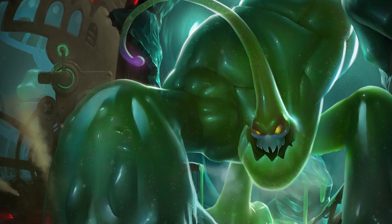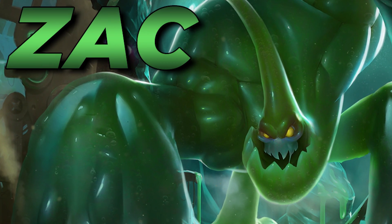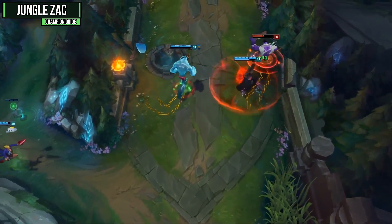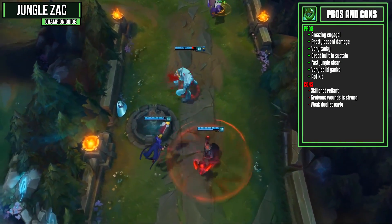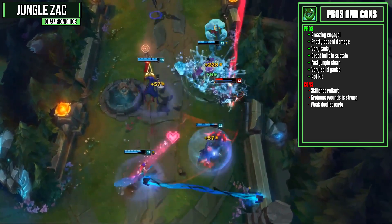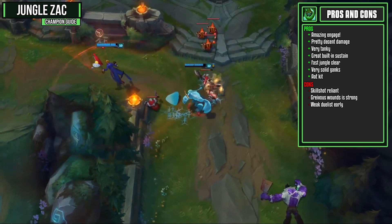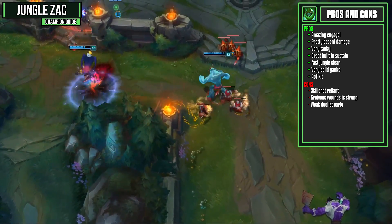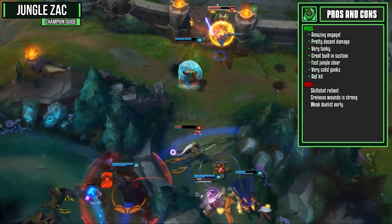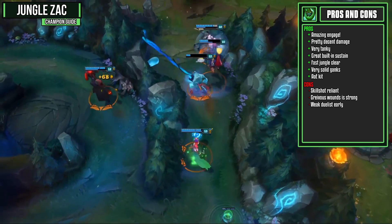Welcome to another Season 7 champion guide. Today I'm covering Jungle Zac — the secret weapon. Why would you pick Zac? He's got amazing engage, pretty decent damage which is both AP and AOE, making him a really solid pick in an AD-heavy team. He's also very tanky with really solid built-in sustain and a very fast jungle clear because of his AOE kit. He also has really solid ganks with a solid gap closer from his E ability and solid CC from both that ability and his slows.